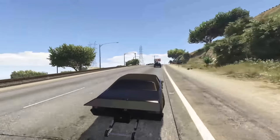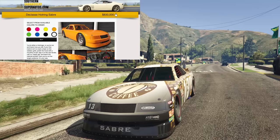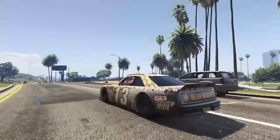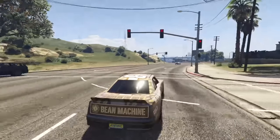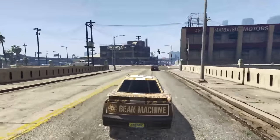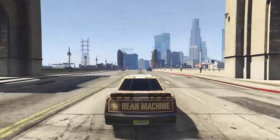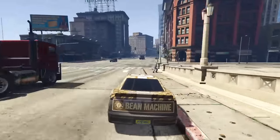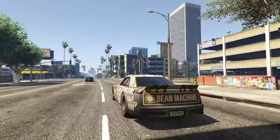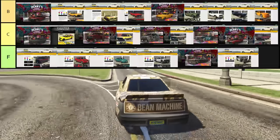For the final vehicle of B tier we have the Declassi Hot Ring Saber, which was free last week but normally costs $830,000. It's a pretty unique vehicle with some good customization options, though not too many. The problem is it's not the greatest car for free roam — it's very good specifically in Hot Ring Saber races, but as far as free roam goes there are better cars. It doesn't have great handling, acceleration, or top speed outside of that race mode, so it just misses A tier.